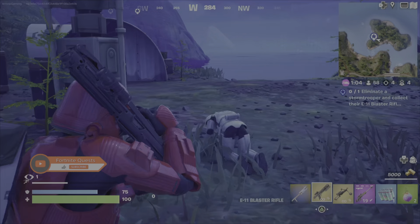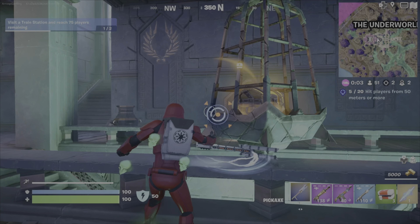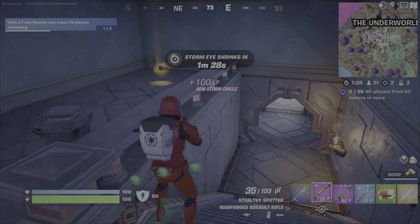I might get the first two kills by taking out stormtroopers who I had downed using the bowcaster first before finishing them off with the E11.